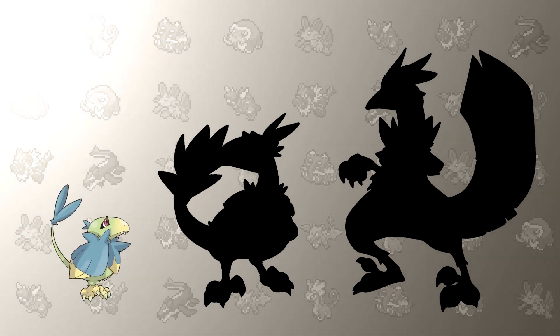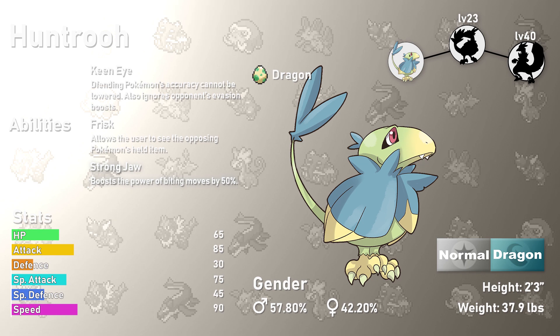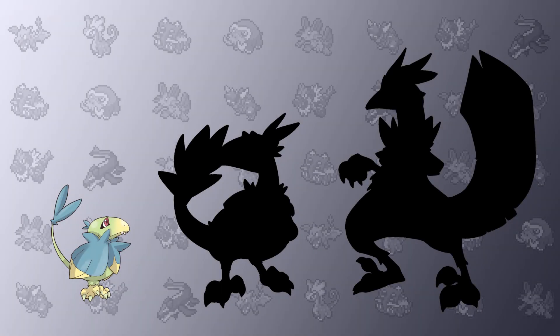This Pokémon nestles up in trees looking vulnerable, but attacks when a bird Pokémon gets close — scary! This is Huntooh. It's very colorful, like something based off tropical birds, although it's not a bird — it's a dinosaur that looks a bit like one. This Pokémon has Keen Eye to help ensure its hits will land, and it also has Frisk, which is very situational in my opinion. If you want more of a kick, Strong Jaw is great with biting moves like Crunch and fang moves. For what is effectively a young dinosaur, it's very fast and quite powerful with its Attack and Speed stats.